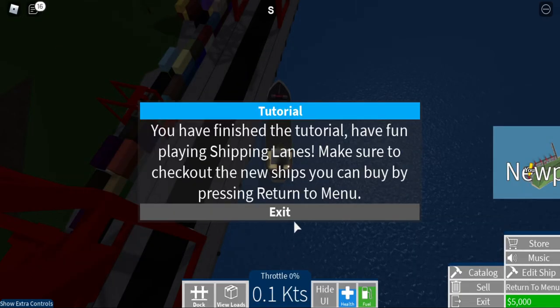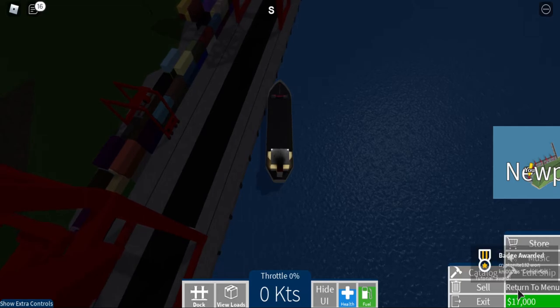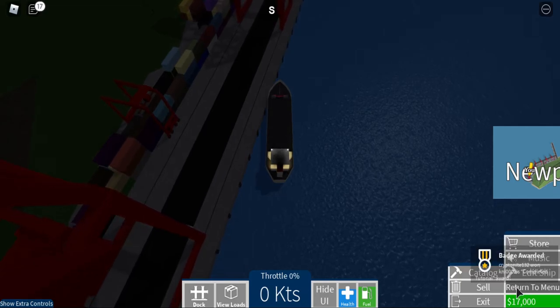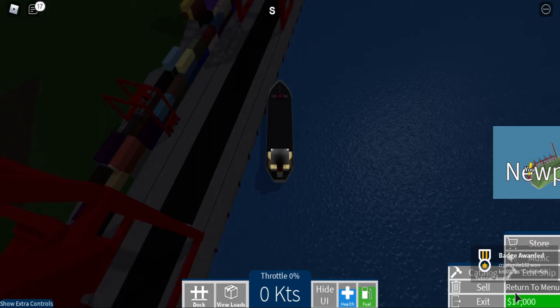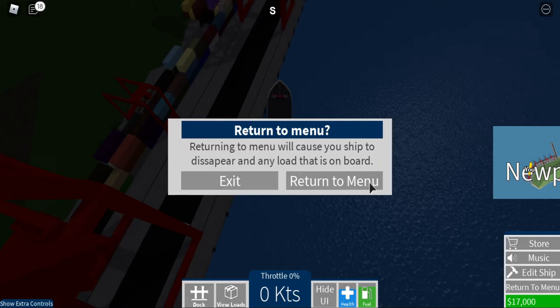You have completed the tutorial. Make sure to check out new ships you can buy by pressing return to menu. I got 70,000 by now — nice! Completed tutorial award. Return to the menu.